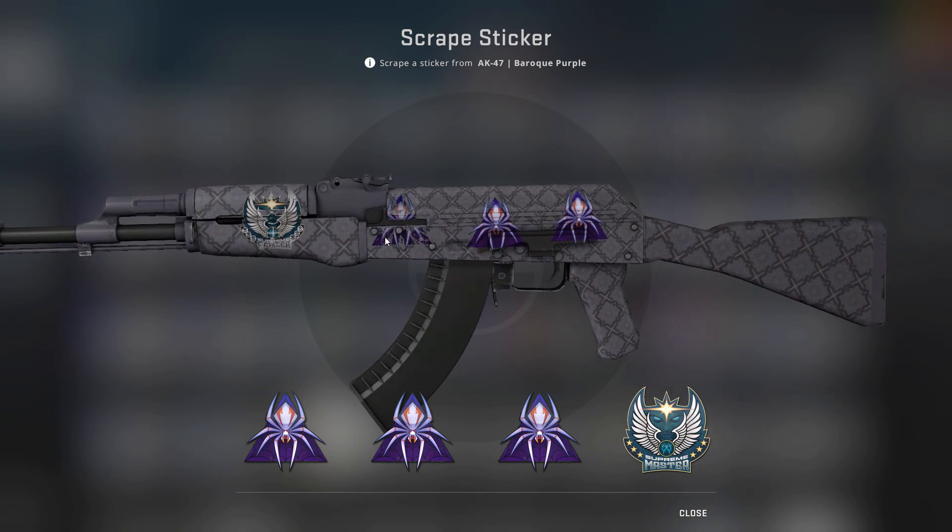But you can see there's a secret. You can scrape off some parts of the web, and it has a Shattered Web behind it. Let's see how it looks in a real match, and I will be back with more videos soon.